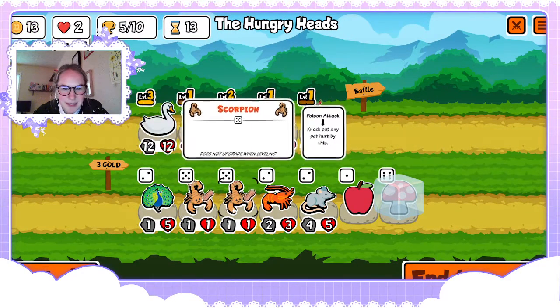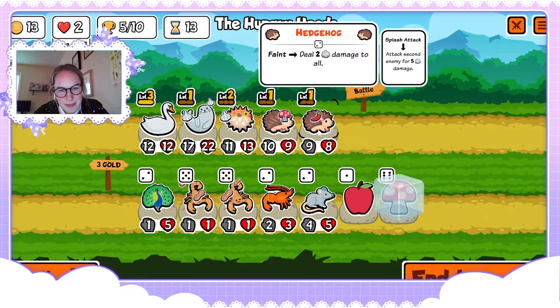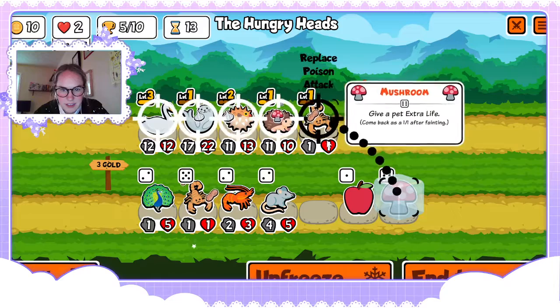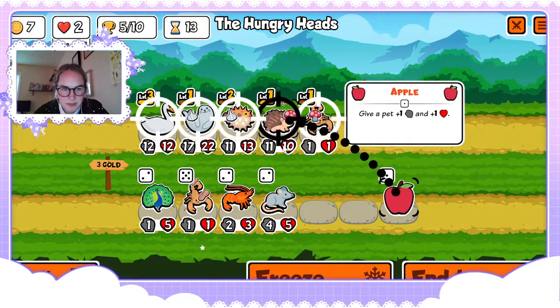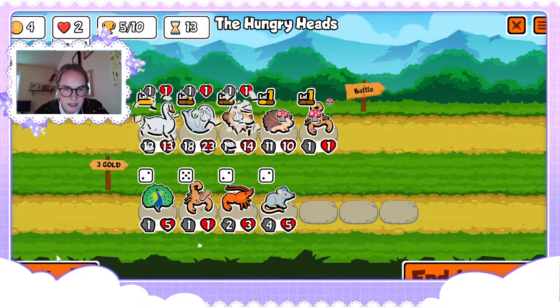Now would be the perfect time to start working on getting a one-up buff scorpion. Should we dare? I think we dare — I might regret this. I don't want the peanut to override the one-up so I'm not going to level it up. Buff my scorpion — or not.